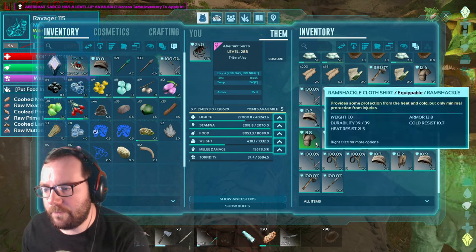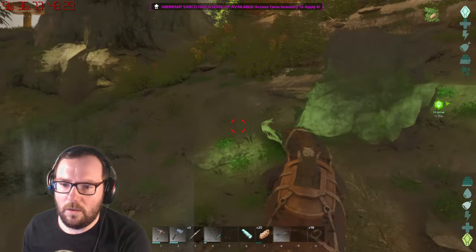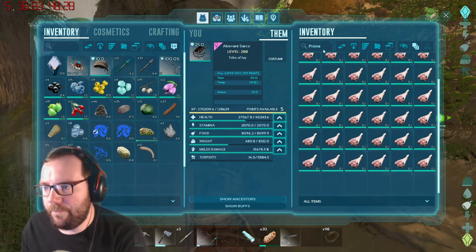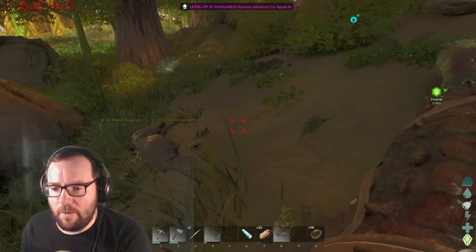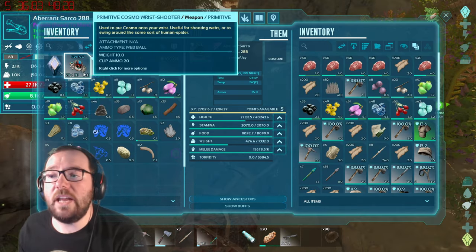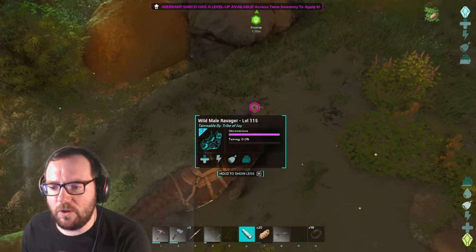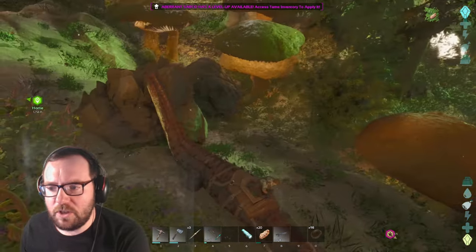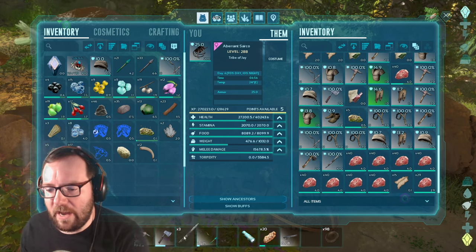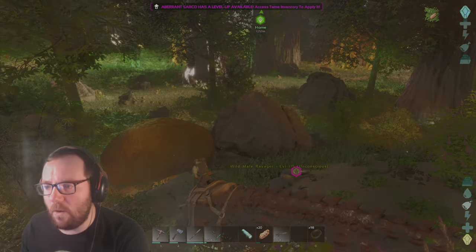Do we have any prime on us? We do not, but we can get prime easy. 115 Ravager, let's go. Still don't know where we're going to find metal. Oh, we got a Primitive Cosmo Wrist Shooter — you can be like Spider-Man with this thing. You have swing and you have shoot. There's a sheep around — I could get mutton and tame with mutton. We got a pike. I'll see you guys when this Ravager's tamed up and we'll be good to go.